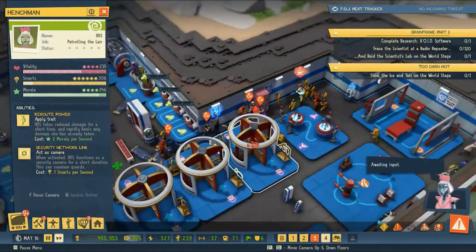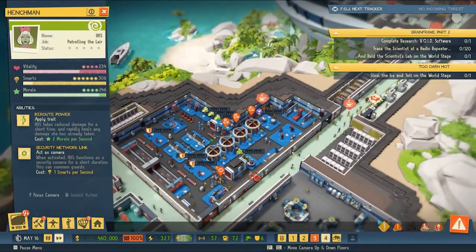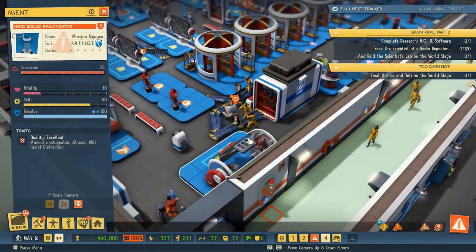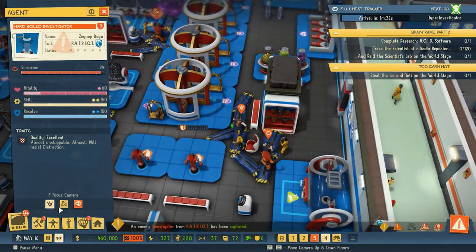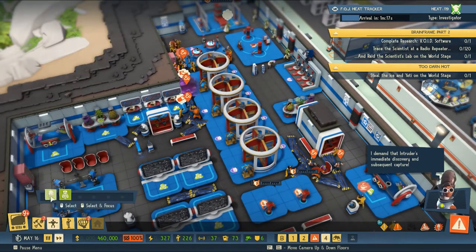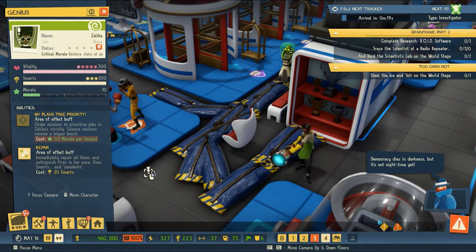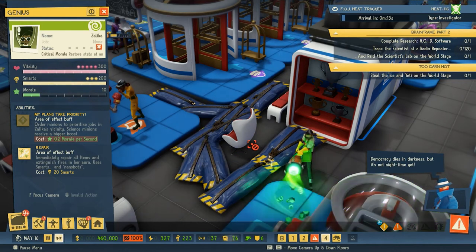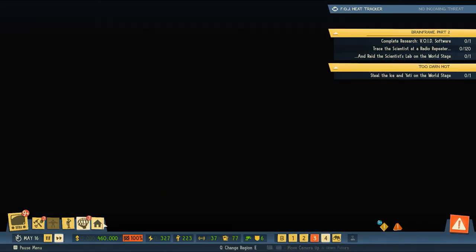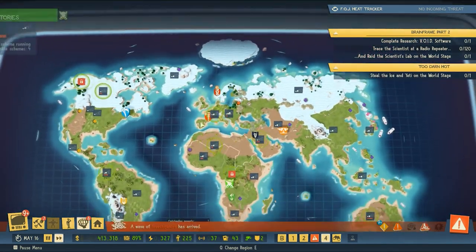Minions are not the strongest but we will capture all of these agents and get this under control. One here too, just taking out minions left and right. Where are all the guards — am I going to have to intervene? Look at all the body bags — that is so many dead minions, that's not good. In the meantime we've launched this scheme but we're locked out of the region where we acquired our yeti.